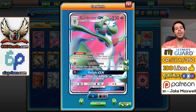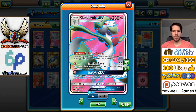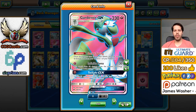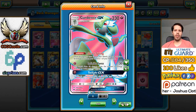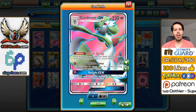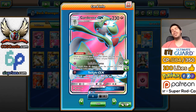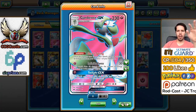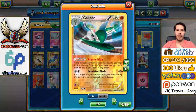We have Gardevoir GX with 130 HP, Secret Spring ability, which allows you to attach extra Fairy Energy cards from your hand to one of your Pokémon. You also get to use Infinite Force for 30 damage times the number of energy attached to Gardevoir GX, and Twilight GX, which allows you to shuffle 10 cards from your discard pile into your deck. This GX attack essentially counters Garbodor 100%.